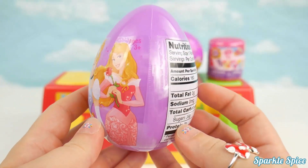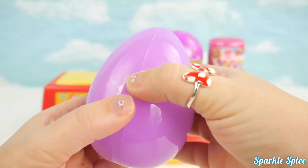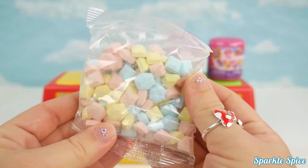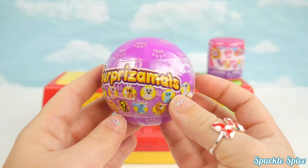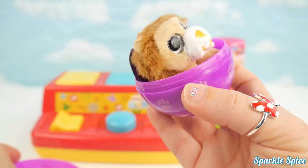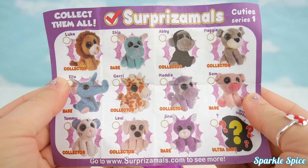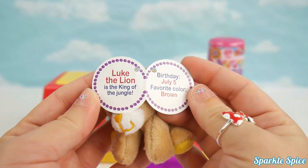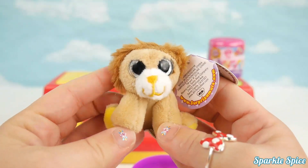Disney princess egg with candy inside. Look at the yummy candy — it's blue, yellow, and pink. A Surprise-o-mals! Luke the lion is the king of the jungle. Birthday July 15th and his favorite color is brown. So soft.